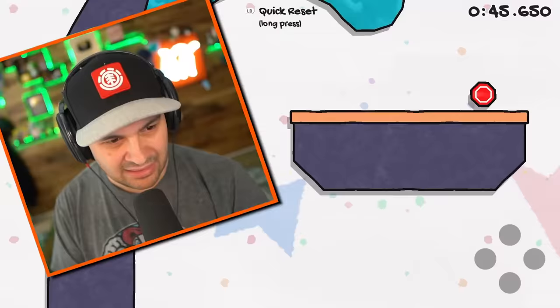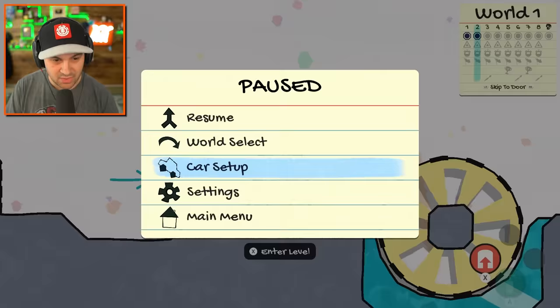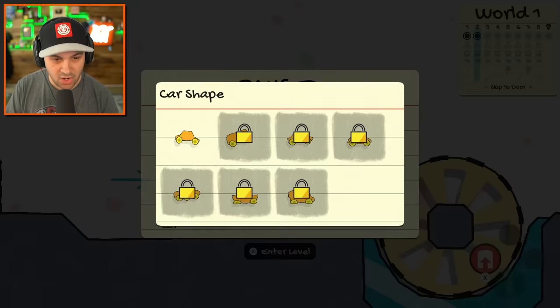Something about that just doesn't seem right, though — squishing a car like that — but hey, we beat the level. Let's continue. Car setup. Oh I see, so we can unlock different car shapes. This is great.